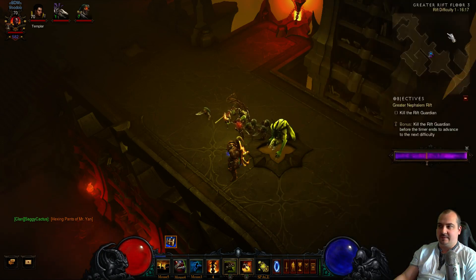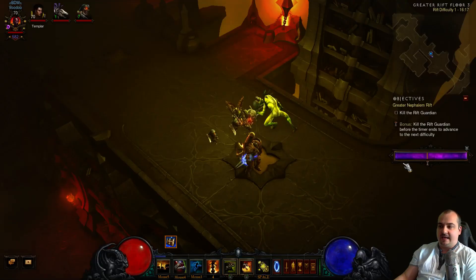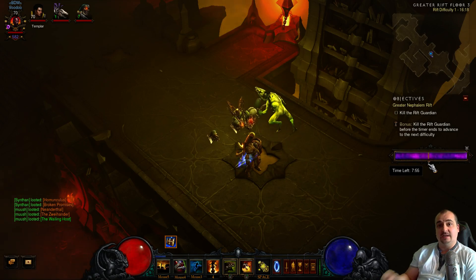So as you can see I'm in a game here right now, rift difficulty level 1. So easy, it's like playing normal basically. What you want to do is come into this rift and just fill up the bar all the way up to the top. Fill it up and you want the timer to run down under 4 minutes — it must be under 4 minutes. If you do it under 4 minutes, when you kill the rift guardian you can upgrade the next key and only go up to level 2.